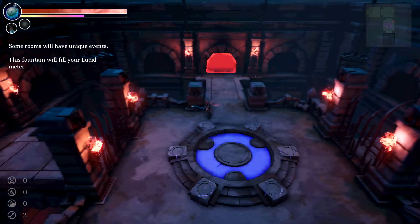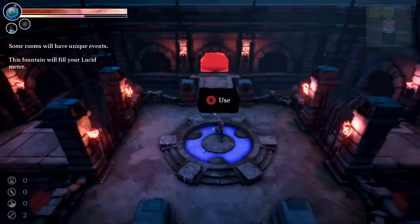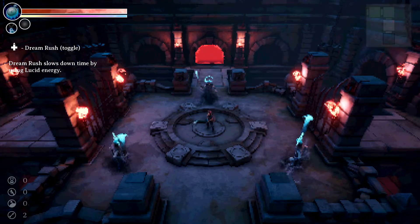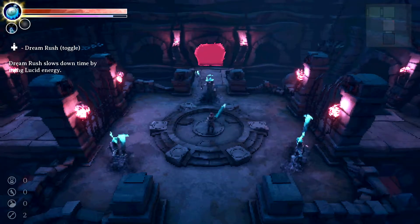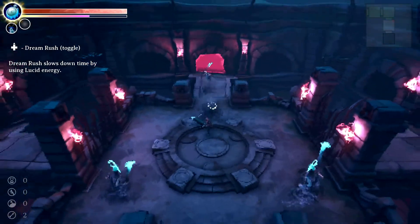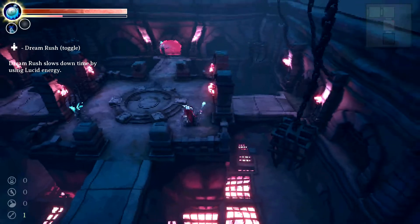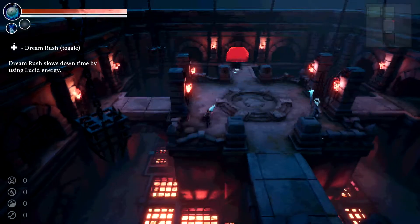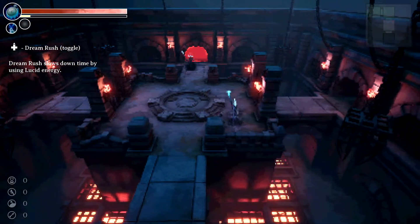Some rooms will have unique events — this phantom will fill your lucid meter. Dreamrush toggle: Dreamrush slows down time by using lucid energy. I can't use it yet. Oh, I'm out of projectiles!